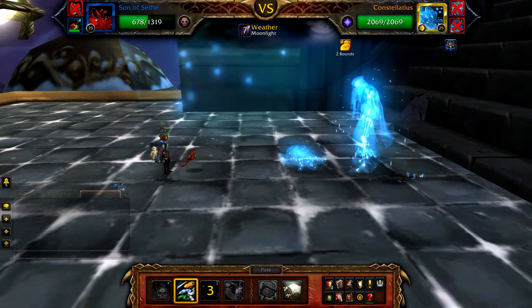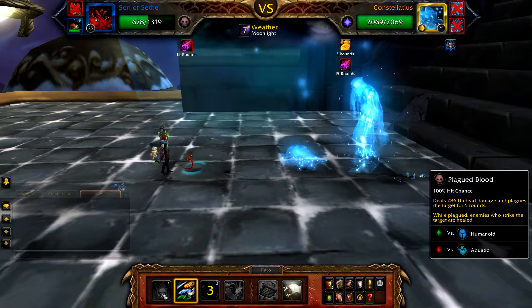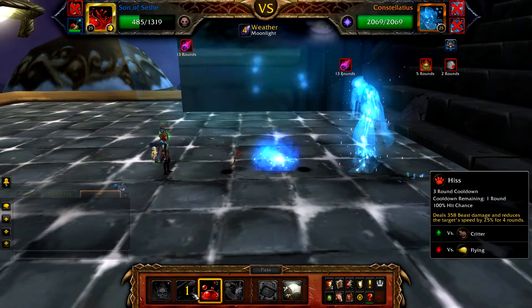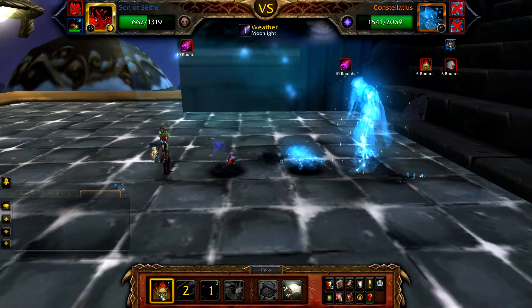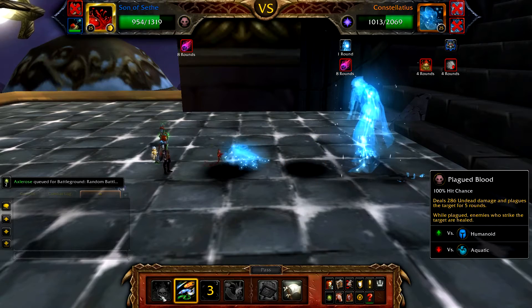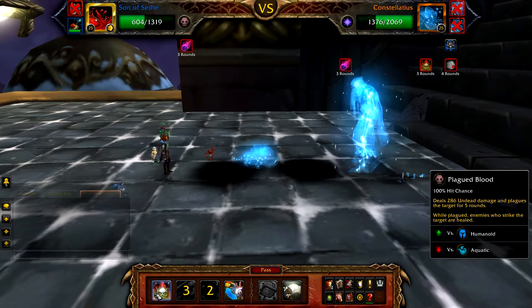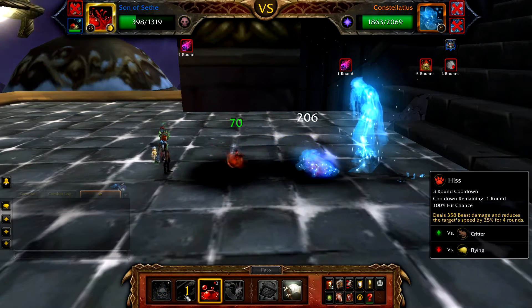When Cosmos is defeated, Constellations will enter the battle. Start with Hiss, and then simply follow this rotation: use Drain Blood on cooldown, Hiss on cooldown, and Plagued Blood to fill. All we're doing here is surviving until Apocalypse hits — when it does, it will defeat both your Son of Seth and Constellations. Since we still have Little Bling in the back row, we win the fight. There's no point trying to defeat Constellations, as its healing and damage reduction makes it pretty much impossible to do enough damage.